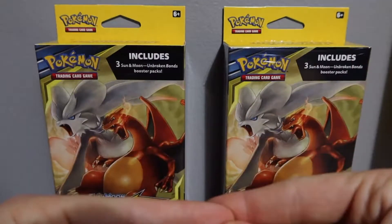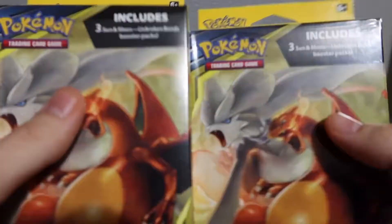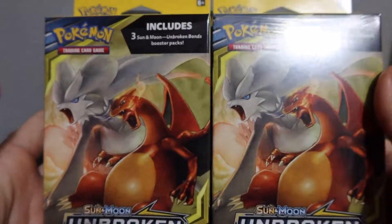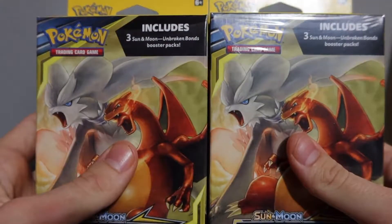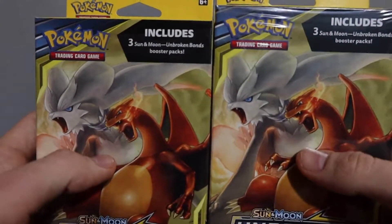What's going on guys, I'm Gage and this is my first Pokemon unboxing video. We have two of the Sun and Moon Unbroken Bonds packs. These are actually my favorite packs to open. So there's three booster packs in each, a total of six. So yeah, let's get right into it.